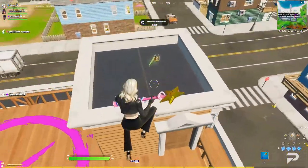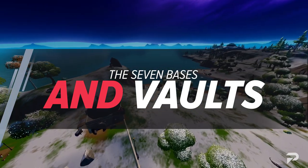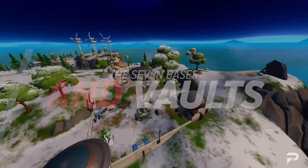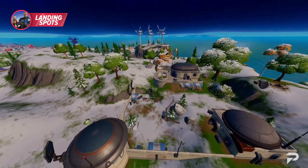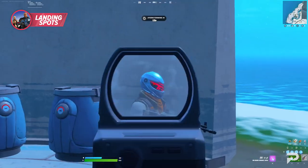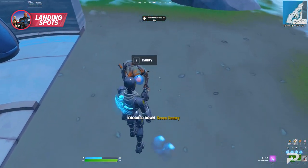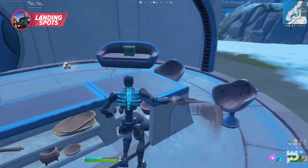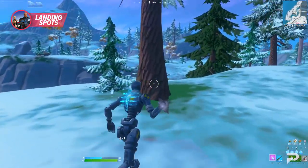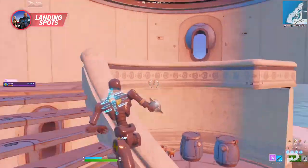One of the new structures that replaces the old IO bases is the Seven Camps. Like Season 7 of the previous chapter, these bases are riddled with guards who are non-hostile, at least until you attack them. Killing one of these guards is actually a decent way of getting a quick blue AR at the start of the game, and the area also has plenty of access to trees and rocks.